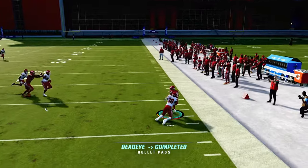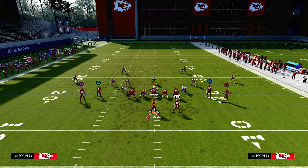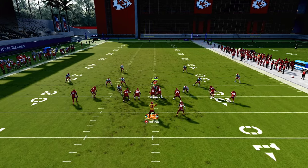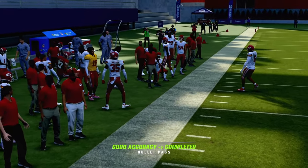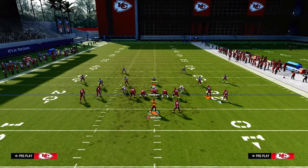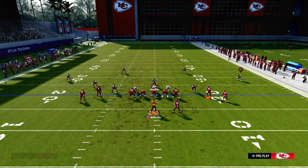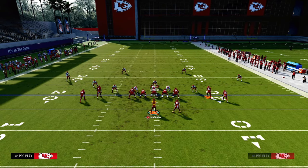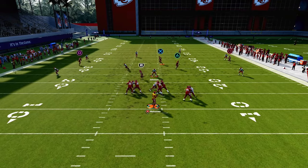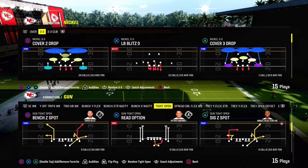How does this play work against zone? It's actually not bad against zone. The street route goes out and then up, clearing out Cover 4 or Cover 3. A lot of people run a defense that has the outside third defending corner routes, but because we're using different types of wheel and seam-streak routes, they clear out more easily. You can beat Cover 3 over the middle just like that.